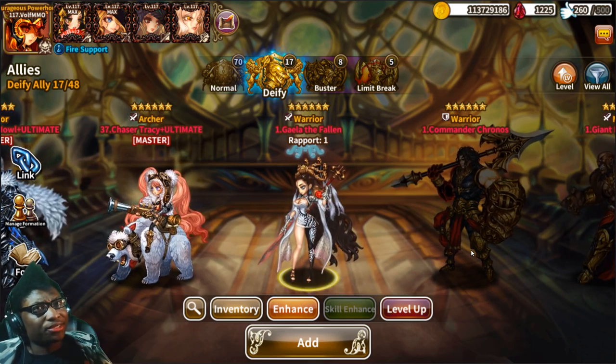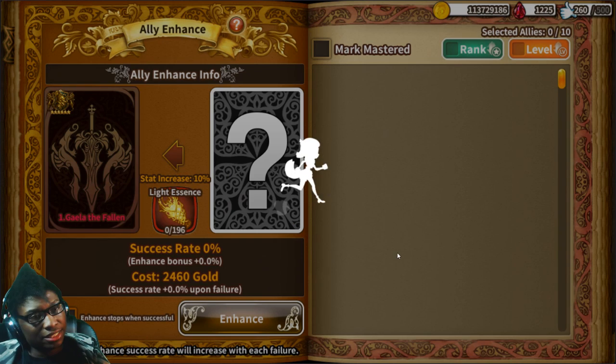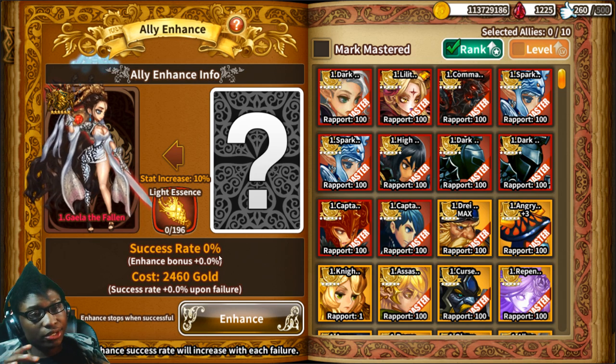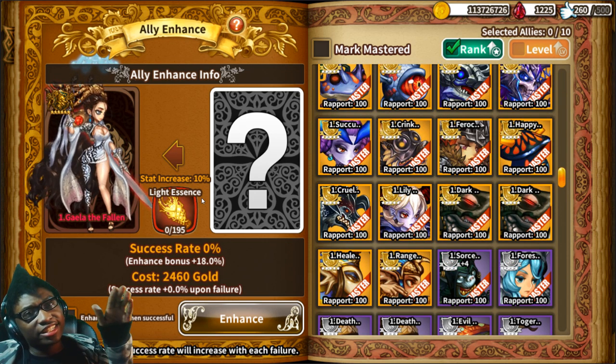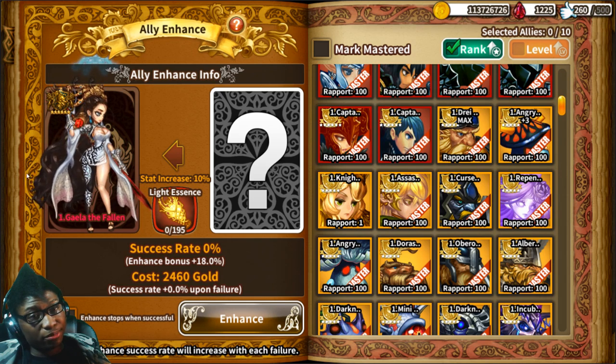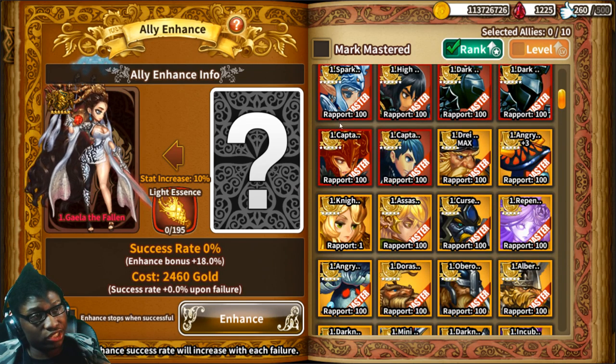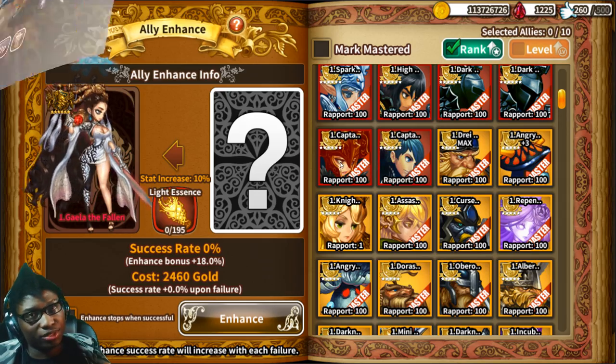Now you have your DFI character — here's the fun part. You're going to have to ultimate her again. Go to enhancement. Each enhancement for DFIs costs you one essence, repeating the same process as normal enhancements but requiring essence this time. I want to stress: do not use Triple S allies to max other Triple S allies. I recommend using Double S's or S ranks to get Triple S's to max. Then you'll need those Triple S's to get DFIs to ultimate, because when they're maxed, they only take Triple S's.